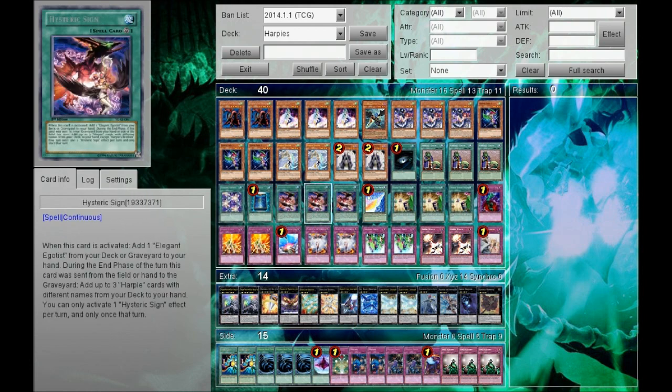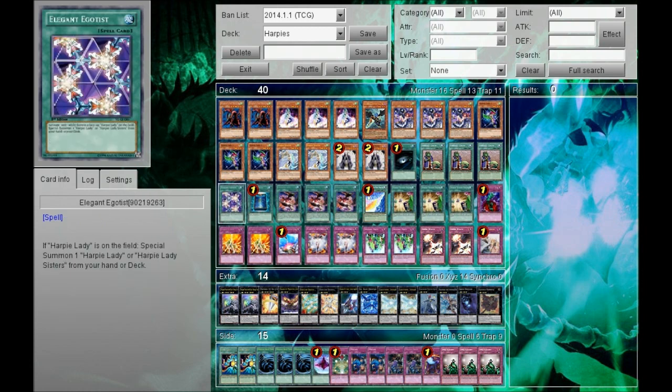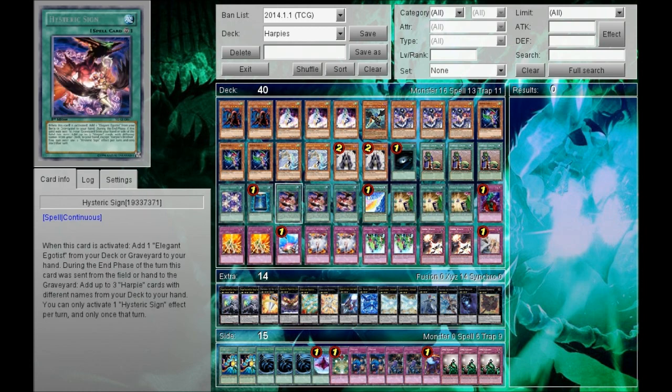Three Hysteric Sign — nothing needs to be said. Without this card I don't think people would even care about Harpies. Its ability to not only search for Egotist but also plus three in the end phase is just ridiculous.